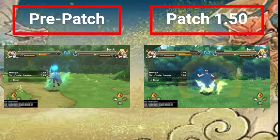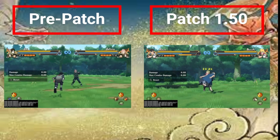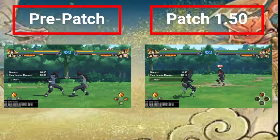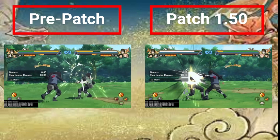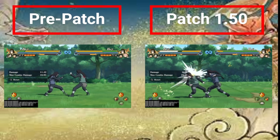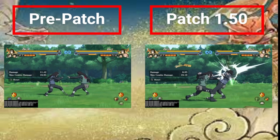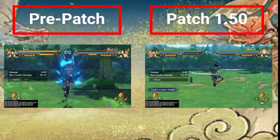Now we're going to have individual character adjustments, starting with Sakura Haruno. She has increased defense, so this combo does less damage to her. Then Neji Hyuga has increased recovery time when hit by ground combos. I don't really know if this is a nerf or a buff — I don't know if he just recovers later or what.